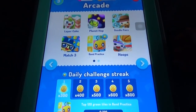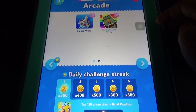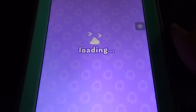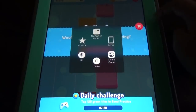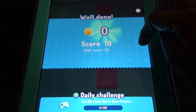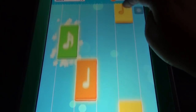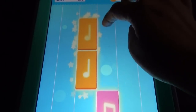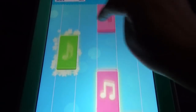Here we can see the mini games: layered cake, planet hub, doodle pairs, match three, band practice, hoops, and more. You can install games from them. The band practice is a piano-type game. Let's play — it's similar to the mini game in My Talking Tom, but here we can see so many pets in the same app, making it a bigger game compared to My Talking Tom.